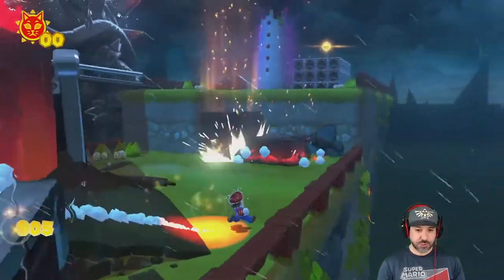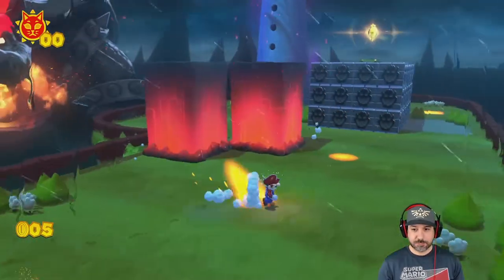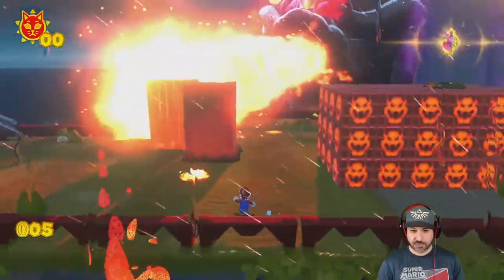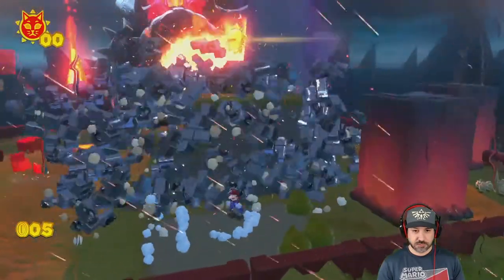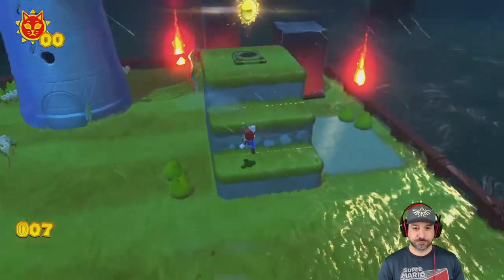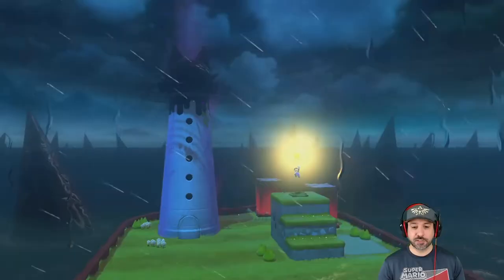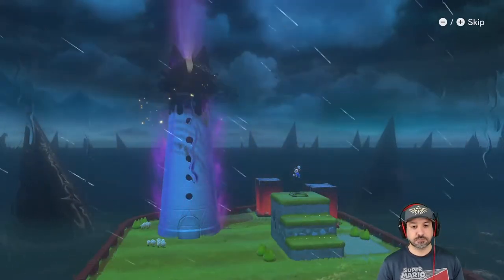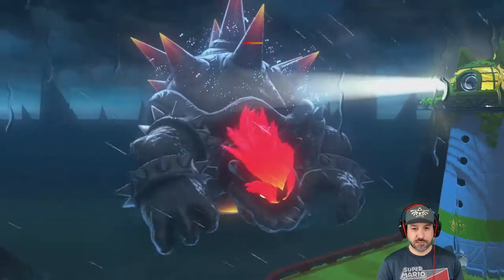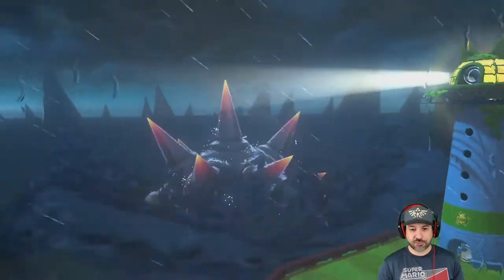It looks like this is the way they want us to go. I'm guessing we have to get to the top of that structure to grab whatever that charm thing is. Let's grab a couple of coins. A cat shine — 'make the lighthouse shine.' Oh, that actually hit Bowser's health bar! So these lighthouses actually damage Bowser.